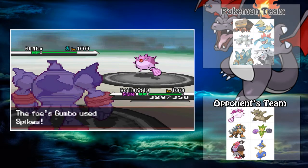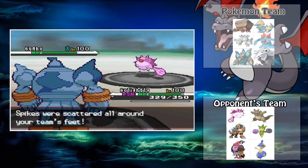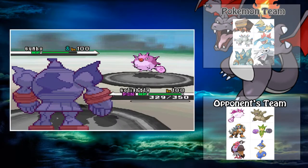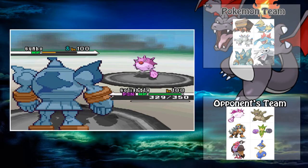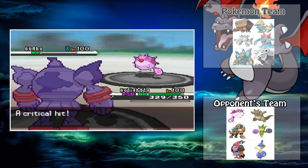He's going to bring in Quillfish and get an Intimidate drop to lower my attack, but I don't care, because even at minus one this Earthquake can still kill the Quillfish. So I'm not even worried. And yeah, that's one dead Quillfish right there.